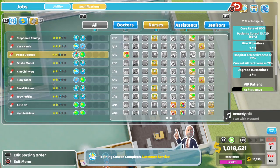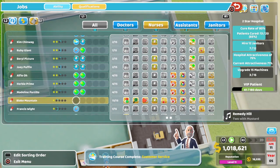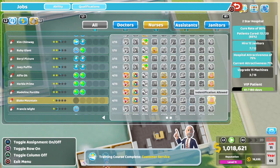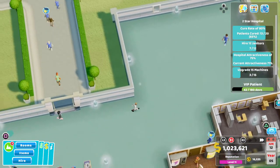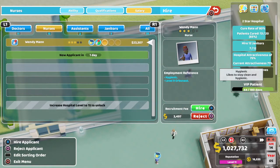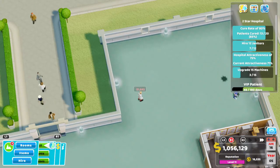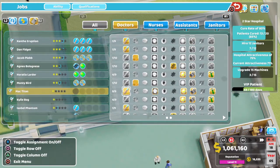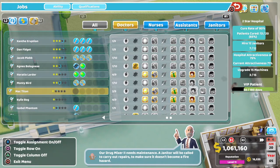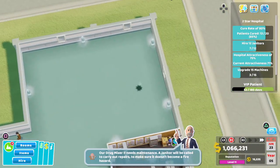So we can build the fracture ward right now. For treatment we have four rooms, four nurses — we could do with maybe one more max, then we should be good for nurses. As I said, we do need more treatment doctors though. We'll then have three for the four rooms, we're getting close.